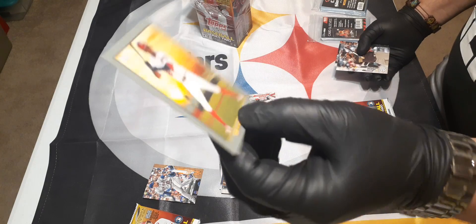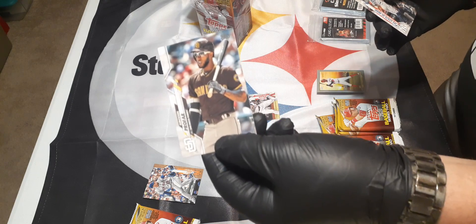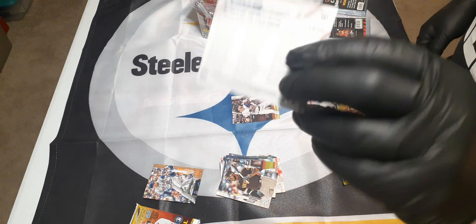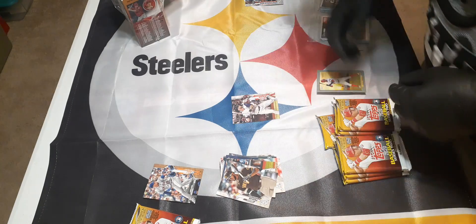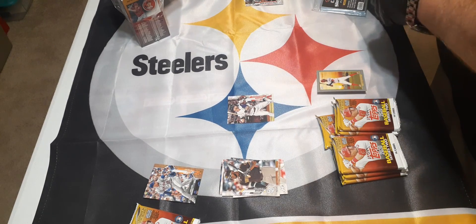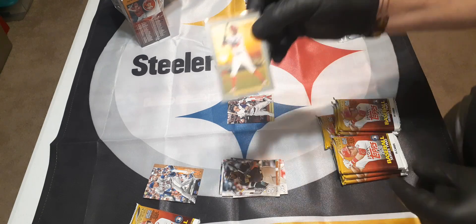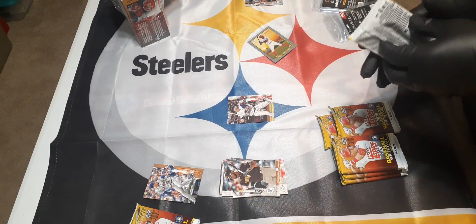Tori Robles - he's badass! I got a nice one on him; I'll put that in a penny sleeve in a second. There's a Judge card right there - there are some variations in here. I like Judge, so I'll put that right here. We got some pretty decent ones so far. There's a turkey card too - these are called turkey cards, they're nice. Not too bad so far.